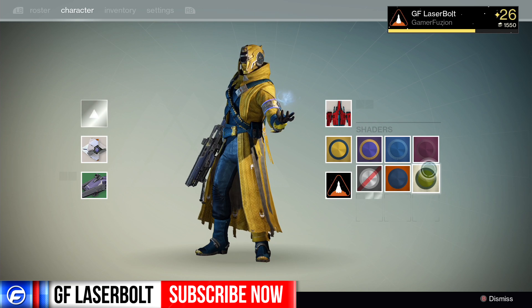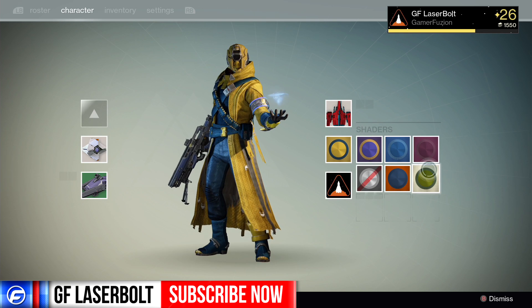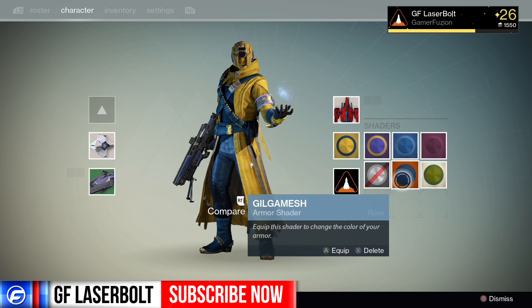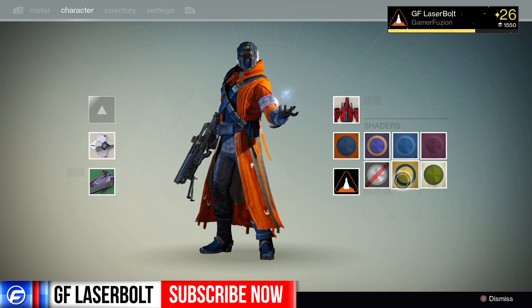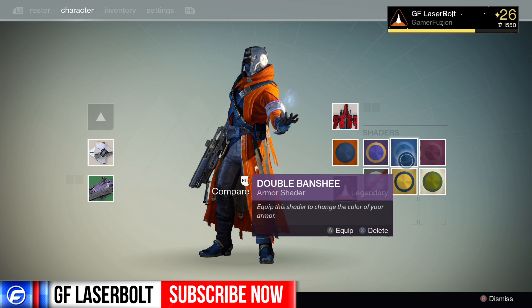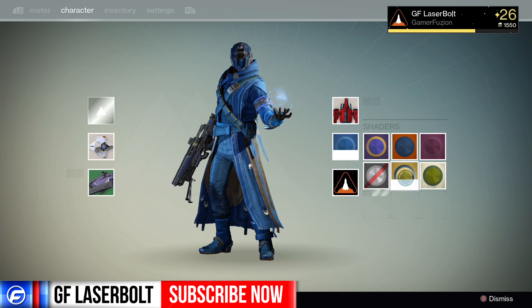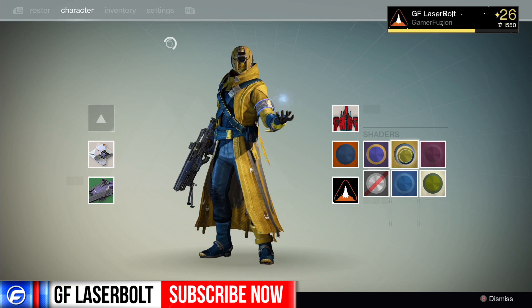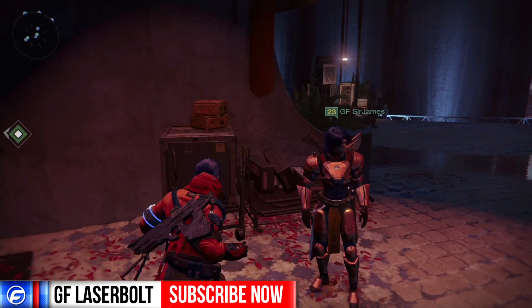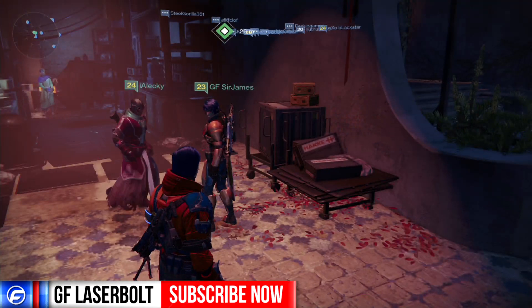For this shader right here, I'll give you guys the code on how to get it. All you have to do is input a code on your Bungie.net and it'll automatically give you that shader. I'll also give you that yellow one as well. Now let's take a look at all the shaders so you can see what they look like before you buy them.